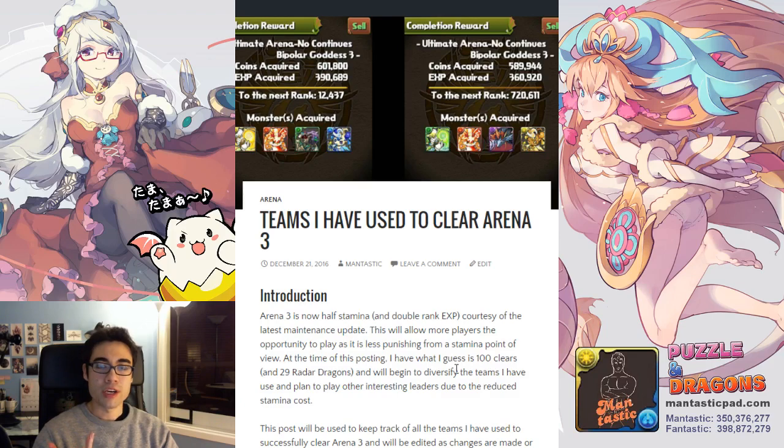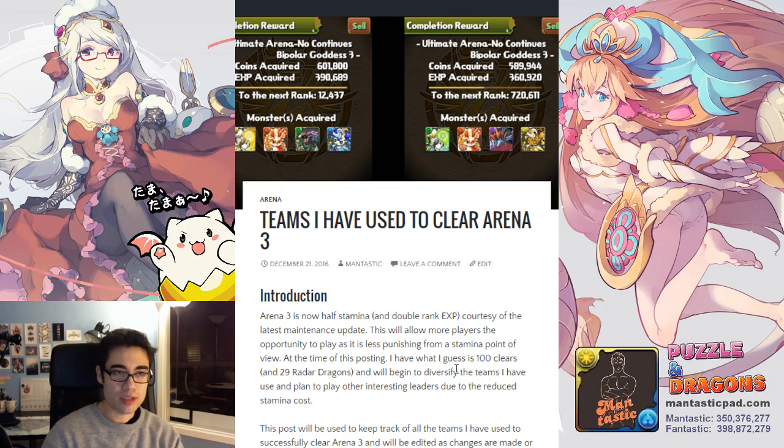Arena 3 has actually undergone some changes as per the last maintenance — it is now half stamina compared to what it used to be before, along with awarding double the amount of rank experience. As you can see from this feature image, it's awarding like 360,000, and I've gotten up to 440,000 in some other runs since the maintenance. So it's actually the most stamina-efficient dungeon to run in the game.